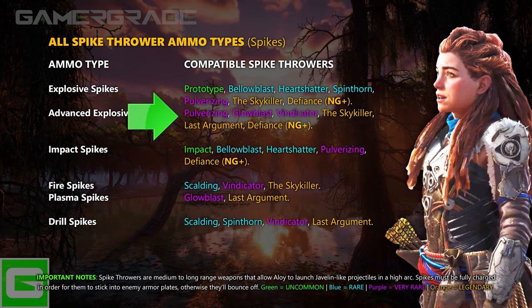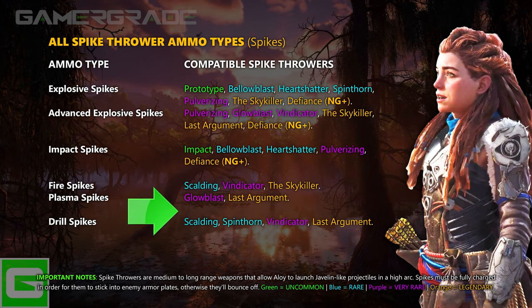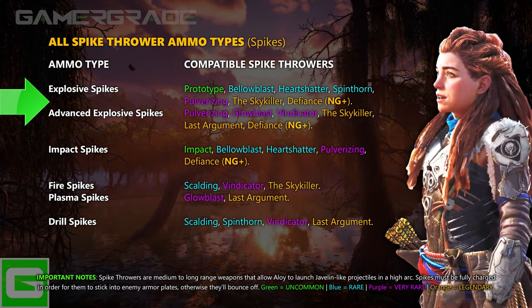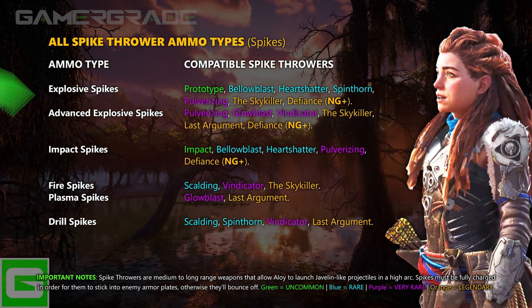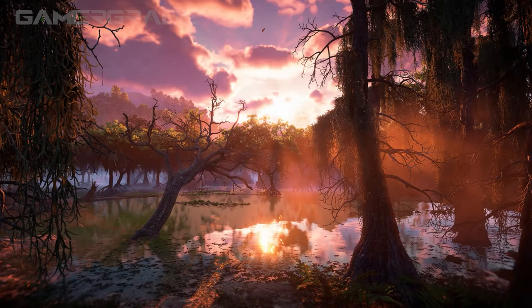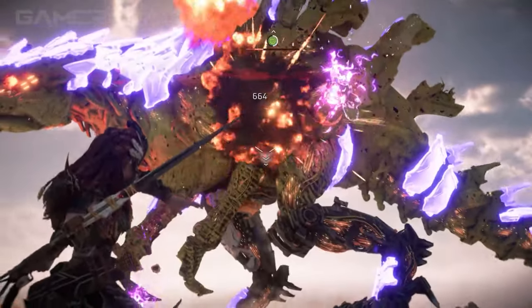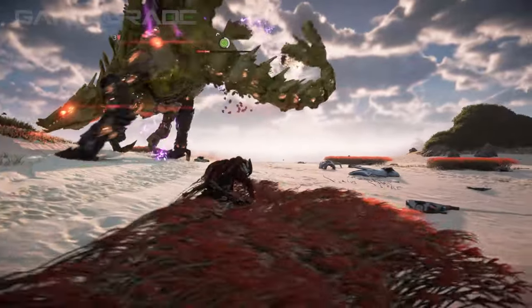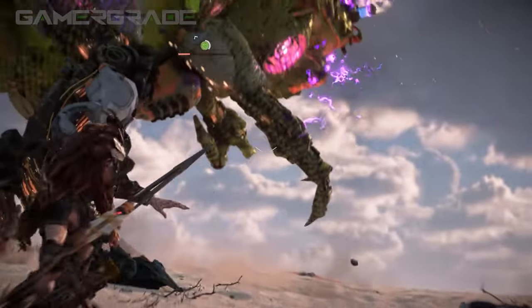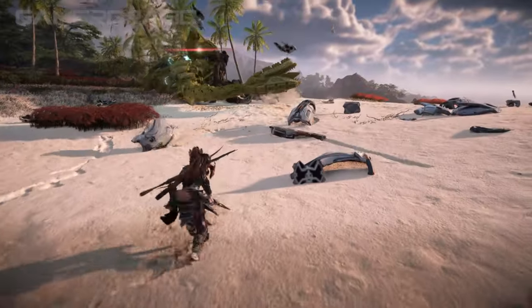Explosive and Advanced Explosive spikes initially deal impact damage as soon as they hit the machine, then after a short delay will explode, dealing a large amount of explosive damage in a three meter radius as well as significant knockdown power. Explosive spikes are expensive to craft and should be saved for tougher enemies when you need to inflict a high amount of raw damage with no concern for component salvage. Against human opponents, explosive spikes will automatically explode upon impact, and are particularly effective against heavily armoured variants. Impact spikes specifically deal impact damage and knockdown power the moment they hit the target — they deal less damage than explosive, but are much cheaper to craft and can be used more frequently.